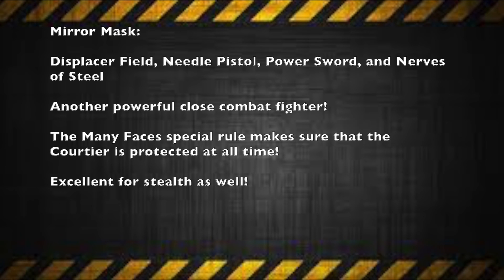If the Ulanti Courtier wasn't enough, you also get a second fighter known as the Mirror Mask. Their stats are actually very close to the Courtier's, which makes sense because the Mirror Mask is a body double for the Courtier. Stats: five-inch movement, three weapon skill, four ballistic skill, three strength and toughness, two wounds, three-plus initiative, two attacks, eight-plus leadership, six-plus cool, eight-plus willpower, and seven-plus intelligence. This fighter comes with a displacer field, needle pistol, power sword, and the Nerves of Steel skill. Nerves of Steel means that when they get shot and pinned, they can escape pinning using their cool ability — making them a great protector for the Courtier.